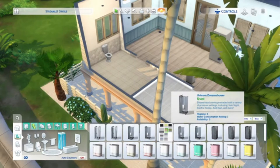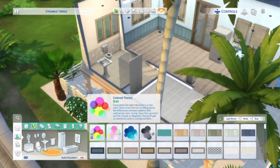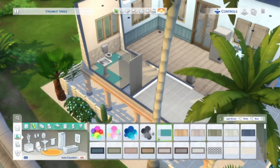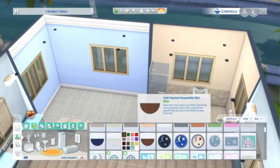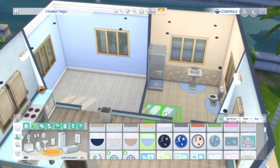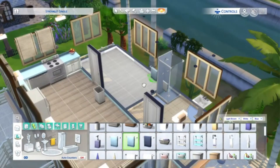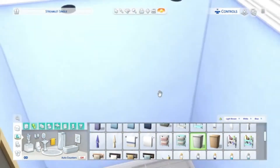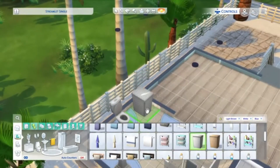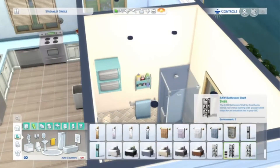Moving on to the bathroom — it has a very similar vibe but it's very simple, very universal almost. I wanted to put some character in with the accessories, so I put in some half moon rugs and went with blue because I think it breaks up the yellows and creams nicely. We also went with blue towels and a blue towel rack, just so it would fit in with the rest of the house.